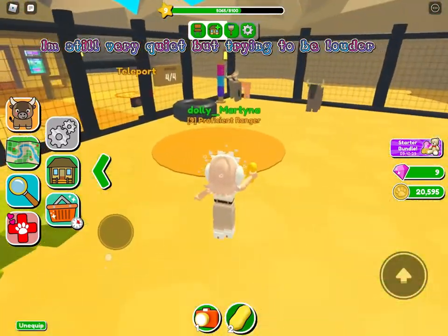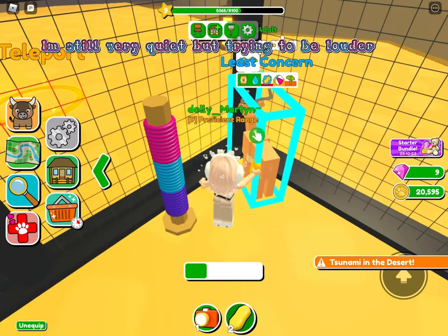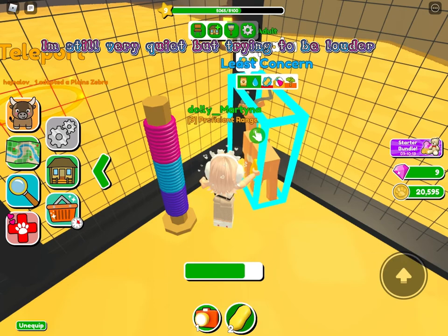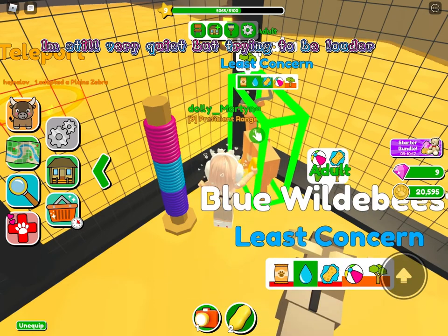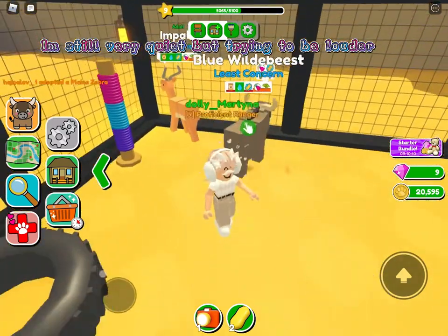For washing, you need to buy one of those washing bays, get the sponge, and tap on the animal to wash them. It takes a while. Animals will play by themselves and interact with things like trees on their own.